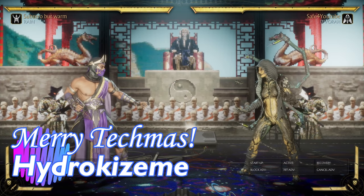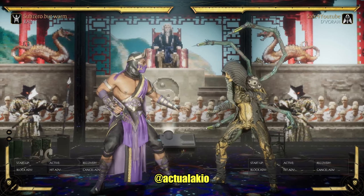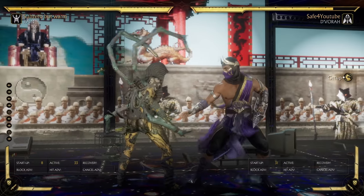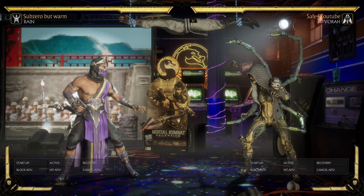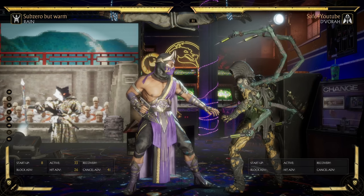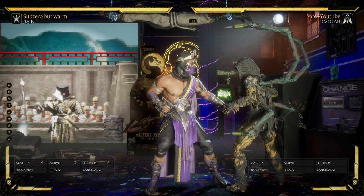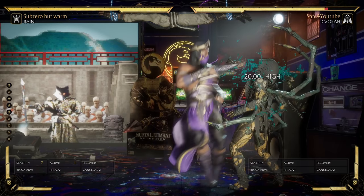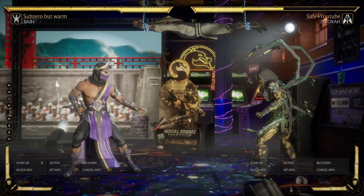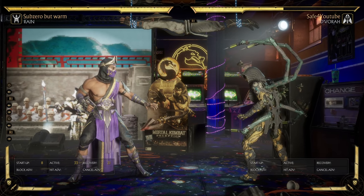Next up is the Hydro Kazeme. I believe this was discovered by one Lord Akio, and Akio calls it Hydro Kazeme, so that's what we're going to call it. It's using Rain's powers — specifically the Hydro Boost — to just really mess with the enemy in the corner. All we need is to knock down the enemy in the corner; it doesn't really matter how. You just need to be at advantage, not negative. As long as you're a little bit advantaged, this will work out just fine. As they're getting up, just do another Hydro Boost — the enhanced version specifically — and all of a sudden we're taking away all the options from the enemy.